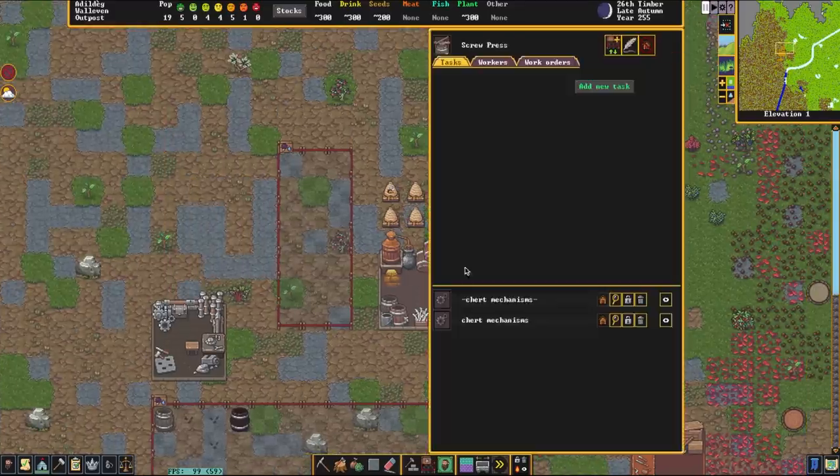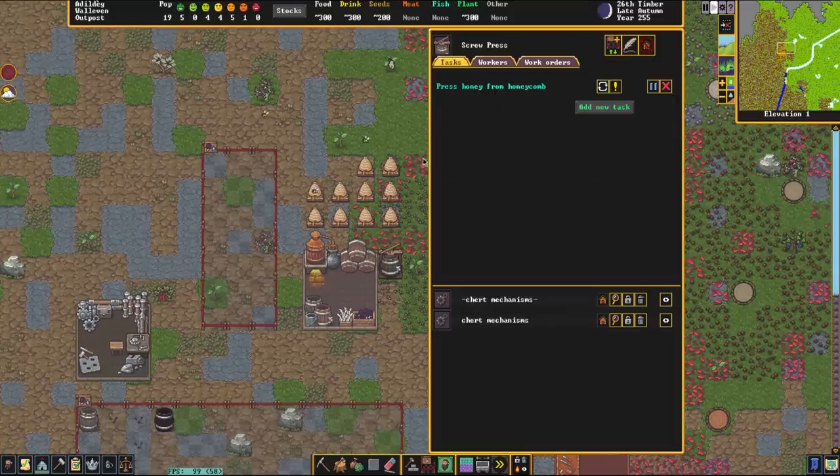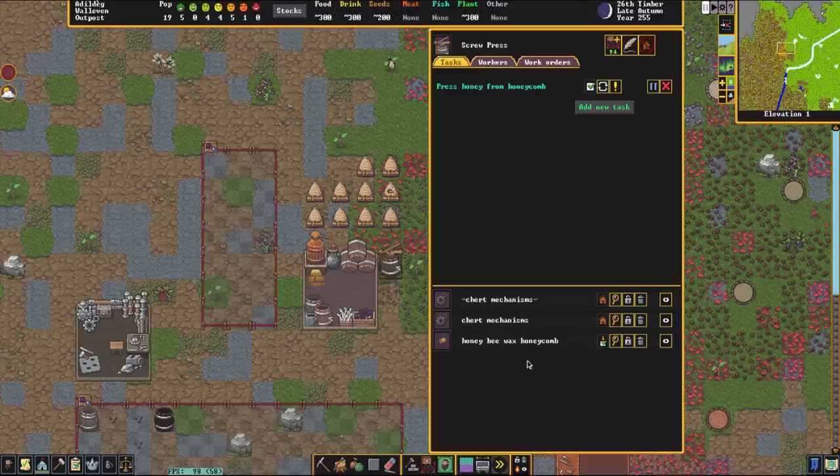Now we're going to go to our screw press and press honey from honeycomb. The dwarf is going to run over and grab that honeybee wax and press it. It will require a container — in this case a jug. Once that is ready and we have our lovely honey, we can then brew some mead.